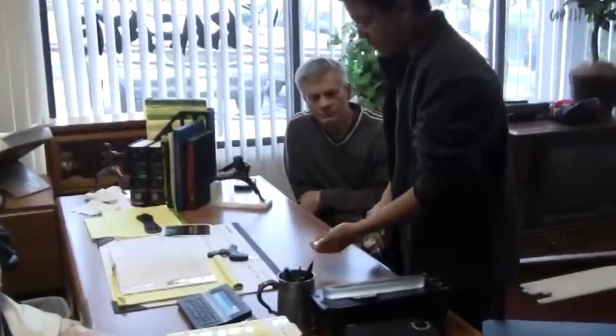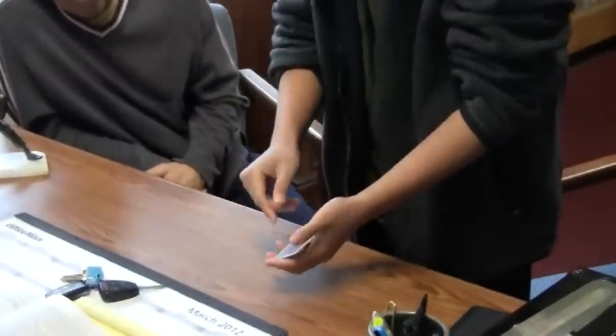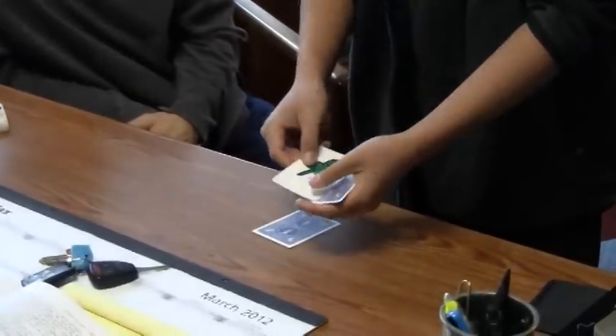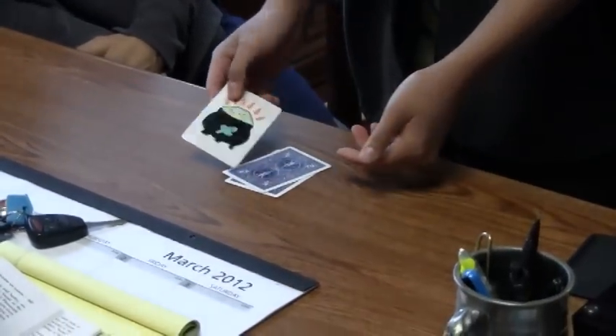The top card right here is a picture of a shamrock. Can you see that? It's kind of like a three-leaf clover. A picture of a shamrock. And the second card is also a picture of a shamrock. And the third card is a picture of a pot of gold. This is the card where you have to keep your eye on. Keep your eye on this pot of gold.